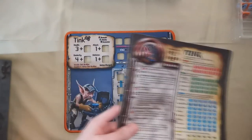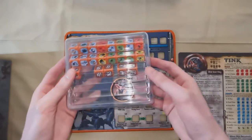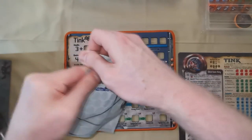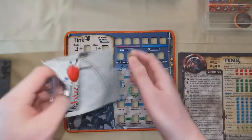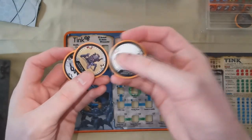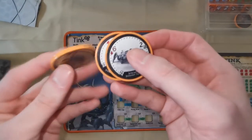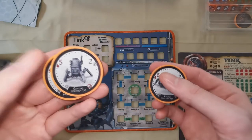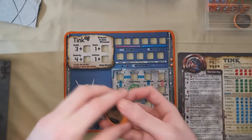I also bought the ally add-on which works with Tink and also with Gilly, the next character we'll look at. Here you can see the companions actually have their own chips, which is a cool addition — the weight of the chip with the nice art. You can see the different levels as you upgrade his robot. That is Tink — we shall move on to the next one.